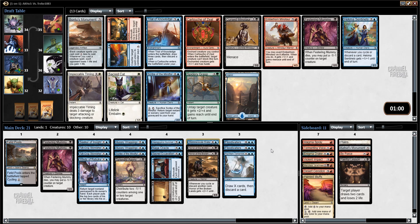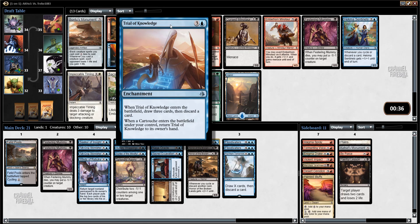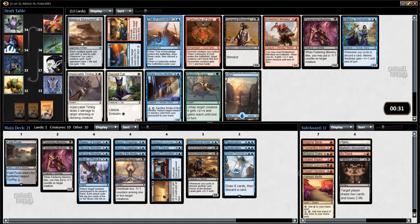Trial of Knowledge is a really good card but it's pretty late in the draft and I don't have any cartouches. I'm also a bit creature-light so I don't necessarily want to put myself in a position where I have to take cartouches. The only thing else that I'd really be interested in is Hekma Sentinels. Trial of Knowledge as a standalone I probably wouldn't play — if I got two cartouches it'd be great but that would be pretty ambitious given that we're already in pack three, pick three. I'll take Hekma Sentinels.